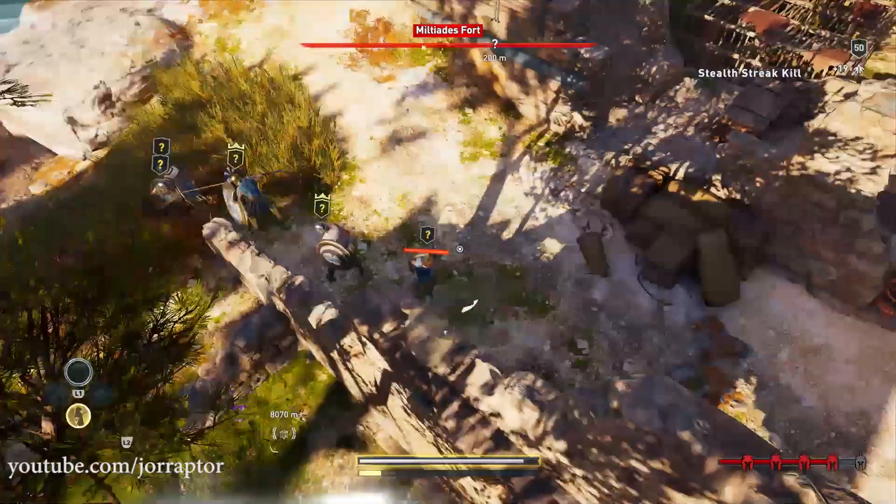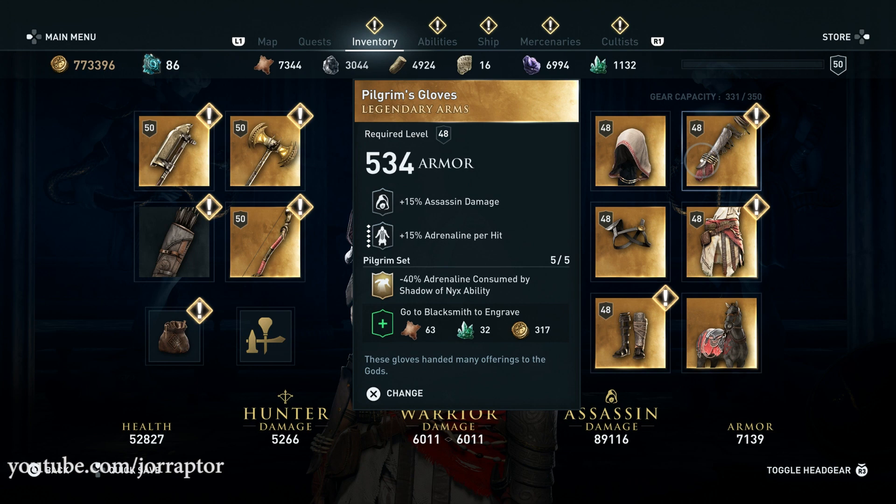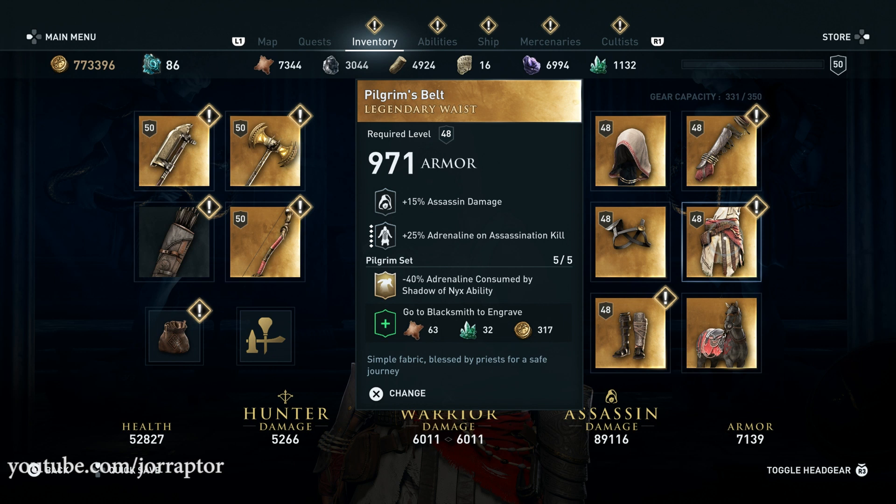The gear pieces all increase your assassin damage. The hood gives extra damage with the daggers. The hands give 15% adrenaline per hit. The chest gives more adrenaline on assassination kills, which is really nice to build up adrenaline to do your assassin abilities afterwards. The waist adds on to that with the same perk, and the boots give extra movement speed while crouching.